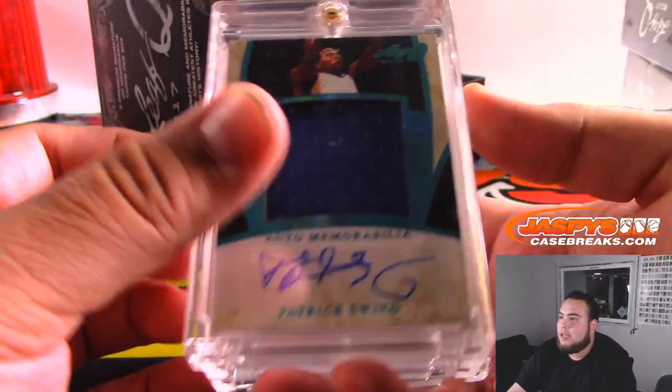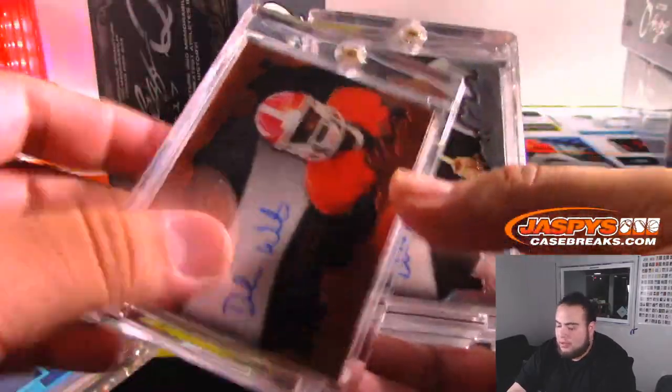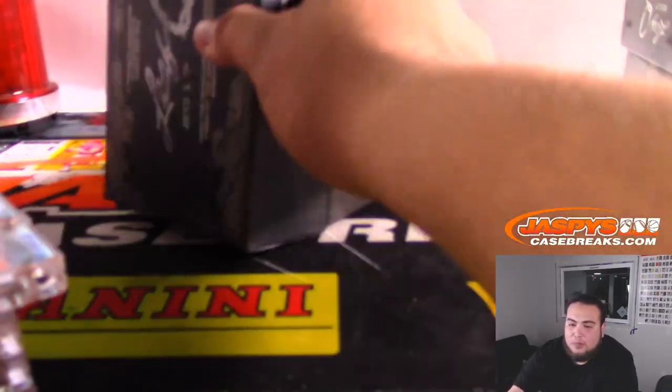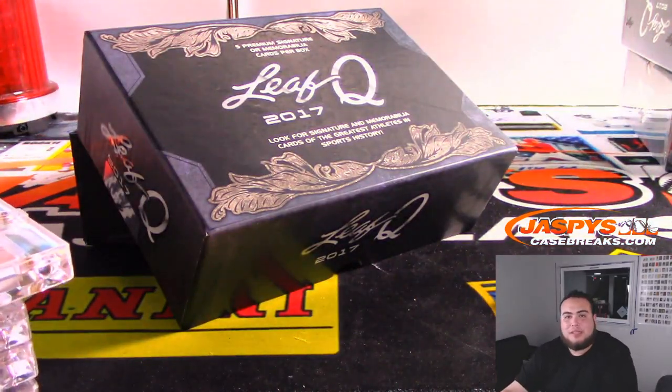And there you go folks, that was Leaf Q. Pretty solid stuff guys. Again, a lot of them are low-numbered, a lot of good players: DeShaun Watson, Al Kaline, Jim Kelly, and a nice John Smoltz patch to three. So again, this was break number one — we have three more left that we'll post up in the store at JazbysCaseBreaks.com. Appreciate it.